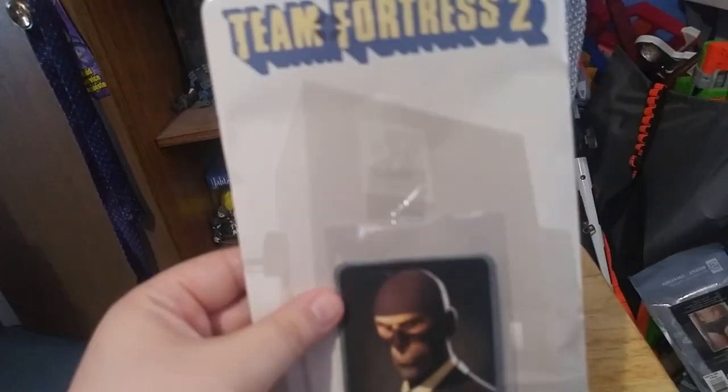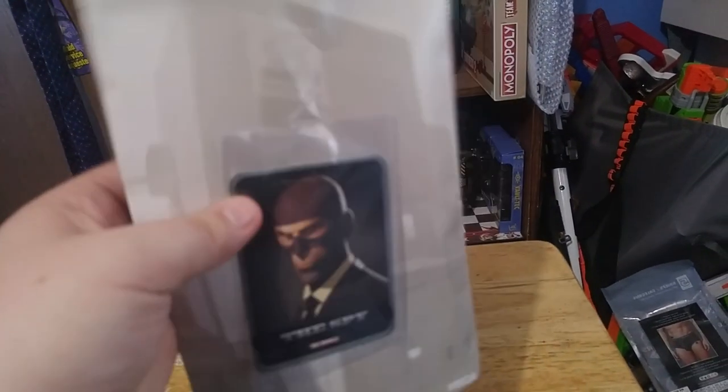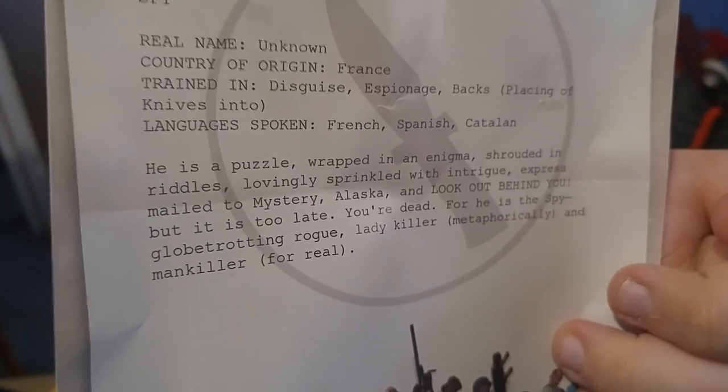So the Spy — you get this nice little card here. The code's on the back of this card so I won't be showing that, but there is the blurb on him. I believe the beta version of his description was actually different according to the trading cards. Anyway, I'll open up the figure here and we'll just take a look.